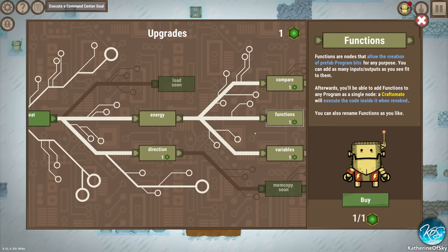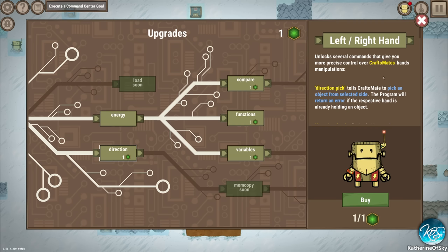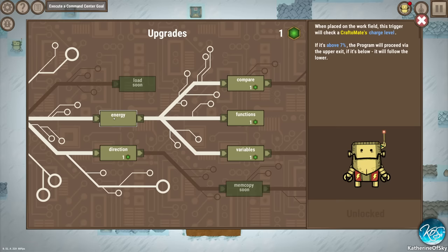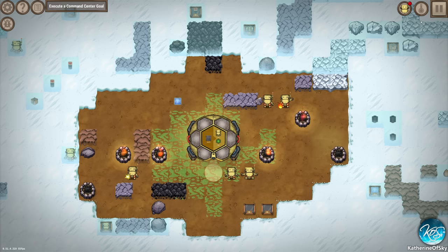Functions, prefab program bits - compare, variables, direction. Oh no, I want an if-statement! This probably follows one of two branches depending on the result - that's what we want. We want the if-statement.